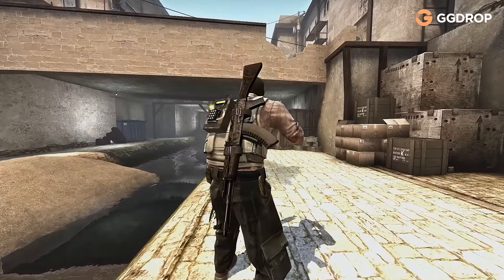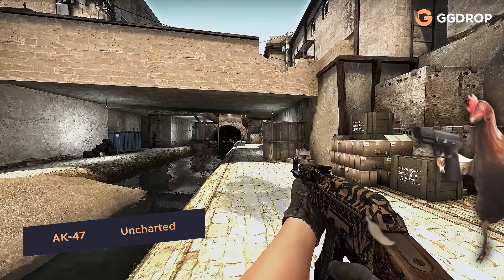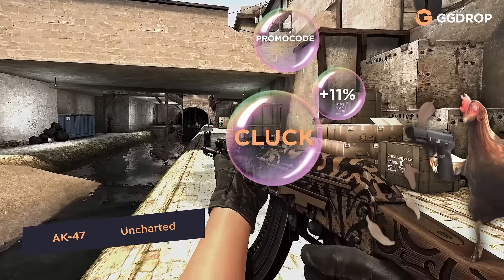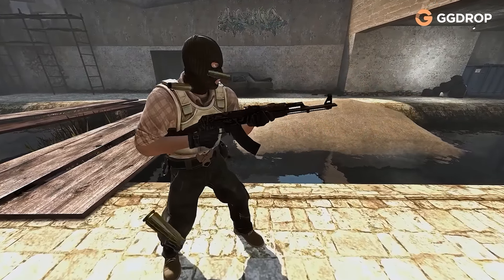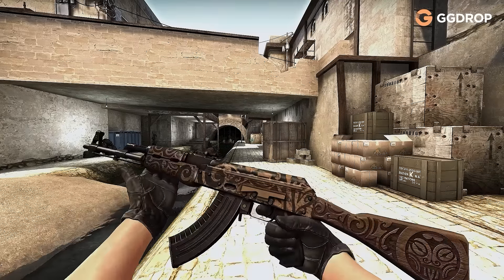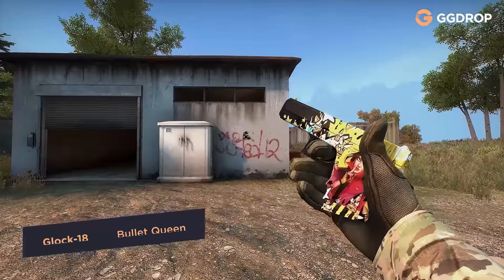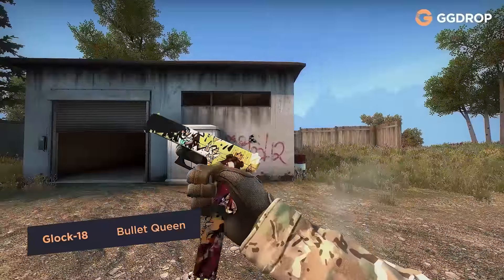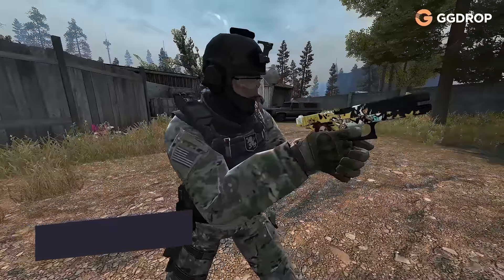AK-47 Uncharted. Owners of Uncharted are definitely members of a mystical cult. The gun is decorated with a pattern depicting an ancient bloody Aztec god, which forces the owner to make sacrifices in the form of bright highlights. Is it legal to put such a pretty girl on a gun? Of course, it's nice to look at her — the main thing is to not get distracted from the game and to catch headshots.